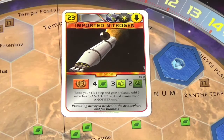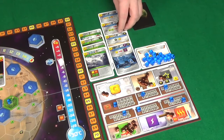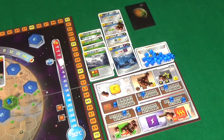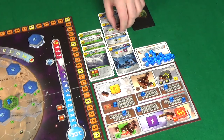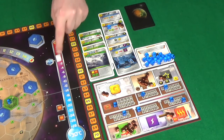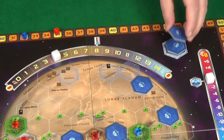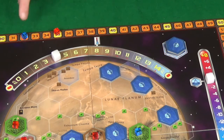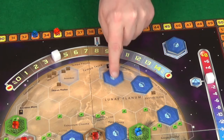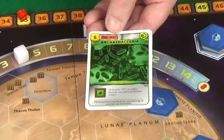I'll play imported nitrogen. Because of my shuttle this only costs me 21, and increases my terraforming rating to 31, gives me four plants, three microbes which I'm going to put on my bacteria card, and it would give me animals but I don't have any cards to put animals on. I'll then use my bacteria card to remove two microbes to increase the temperature to zero, raising my terraforming rating to 32. Because we've hit the ocean icon I get to place an ocean, which increases my terraforming rating to 33.